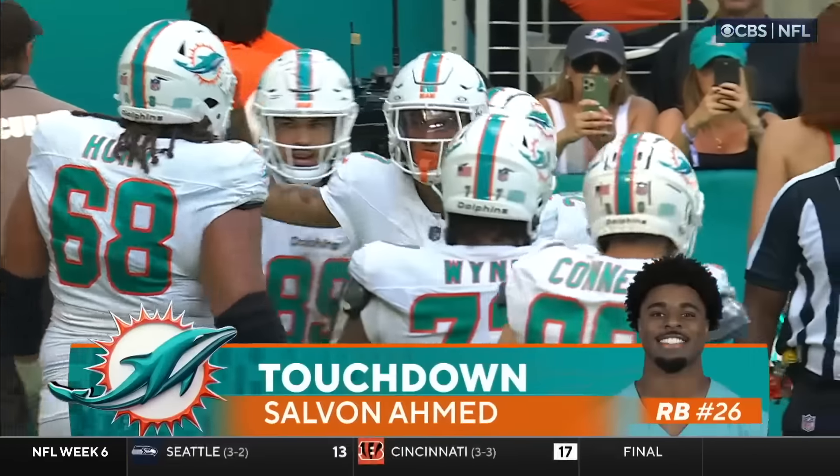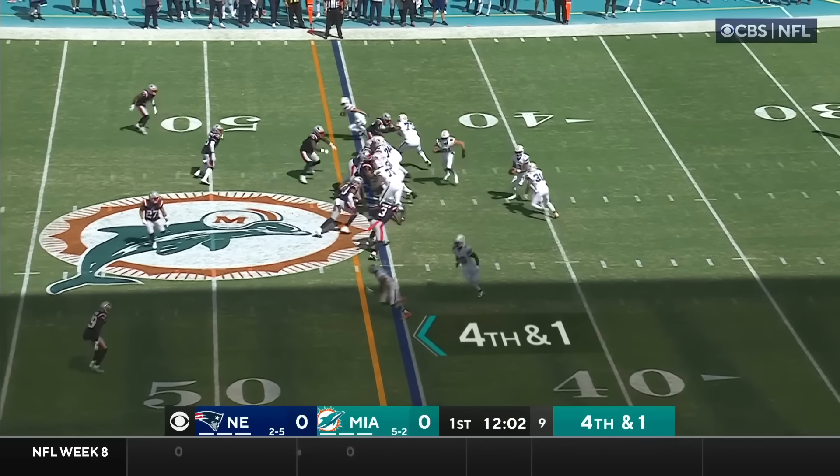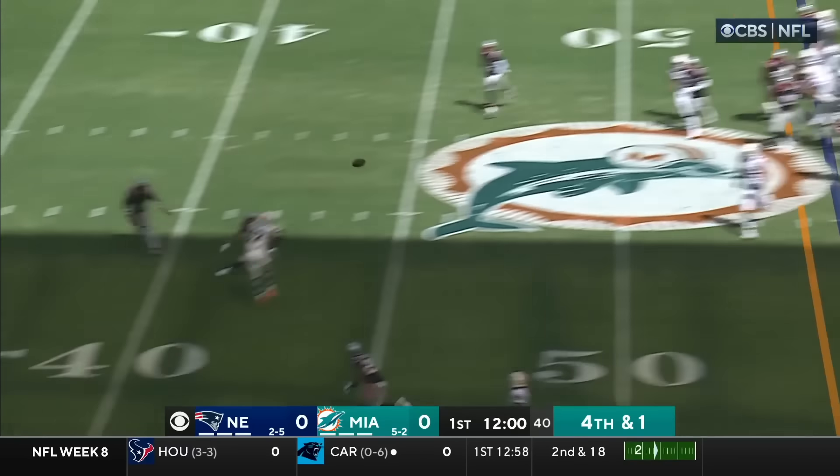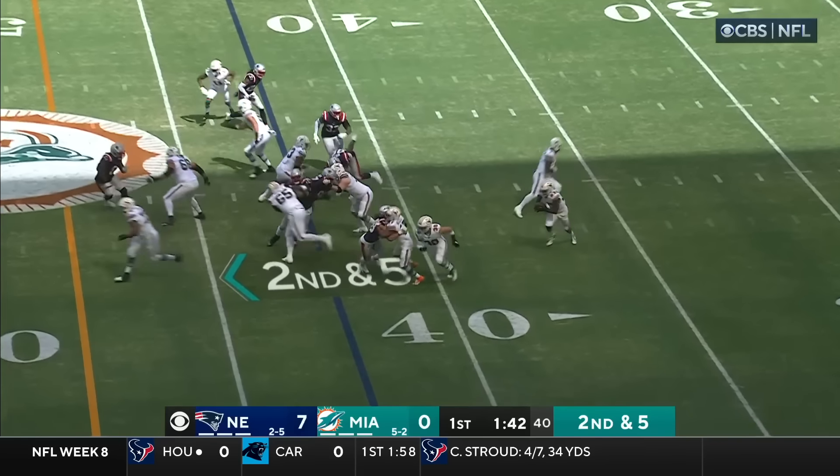Third and 12, Tua throwing — timing is perfect — complete to Waddle at the 45-yard line. Cedric Wilson had the big catch earlier — he's in motion — Tua on the run, throws to Wilson back shoulder. Hill in motion, Tua slinging it nearside — it's caught. So far they have not been able to get outside.